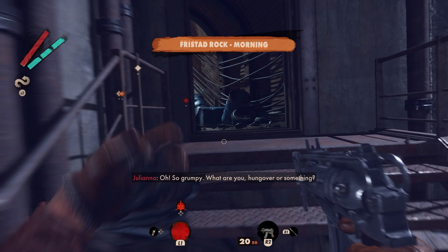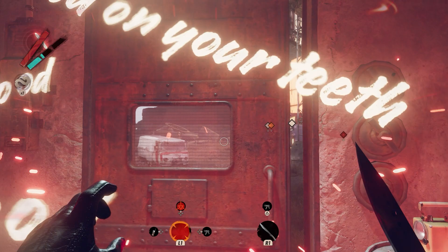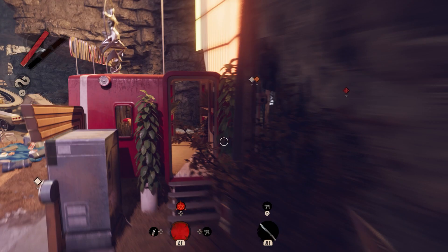Hey everyone, Steve from Staviver here with a quick video for Deathloop. We're in Freestead Rock — I'm in the morning here, but it doesn't really matter. This video is about getting into Frank's Club without having to use a class pass.